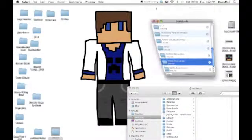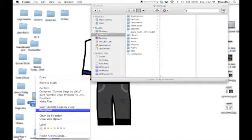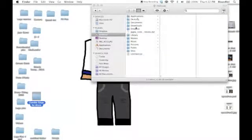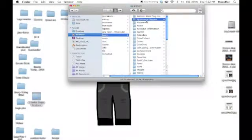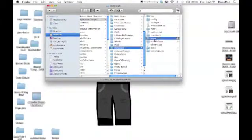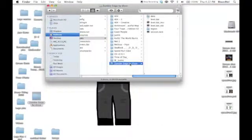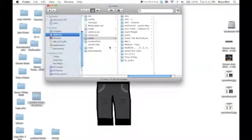Put that aside. Then you have it here. Copy the Zombie Siege folder. Then go to Library, Application Support, Minecraft, Saves — and let me get rid of this for a second. Then just Command+V to paste it in and it should be in there.